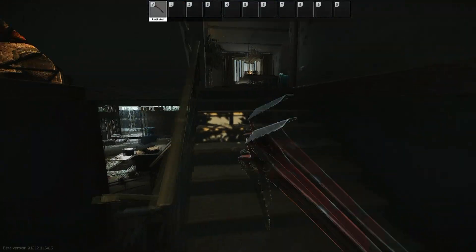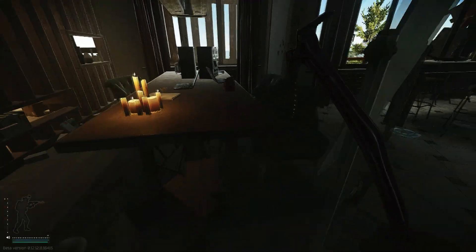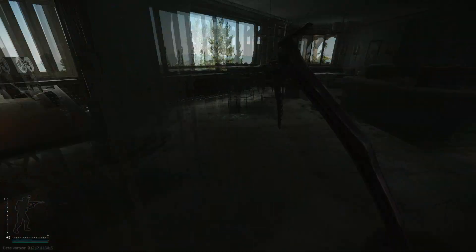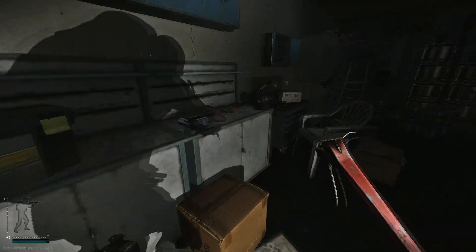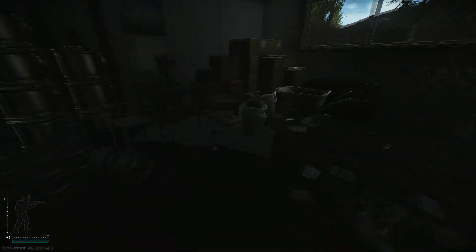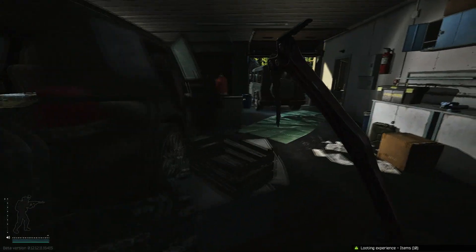If you go on the first floor or the third arm, gold spawn right there. Gold spawn right here. If you go in here, gold spawn right here — Acer, Rolex, Bitcoin. Gold spawn right here, gold spawn right here. Stims, water filter — pretty good. Checking this thingy there.